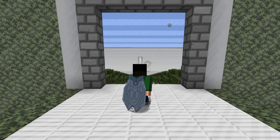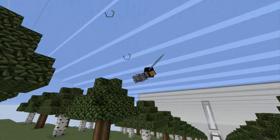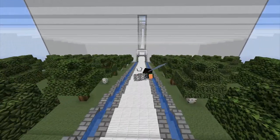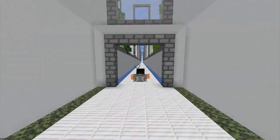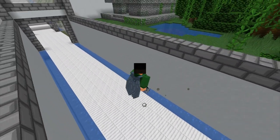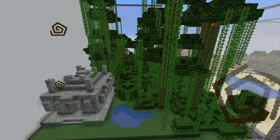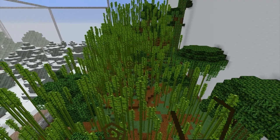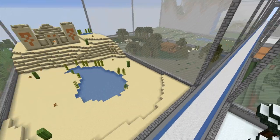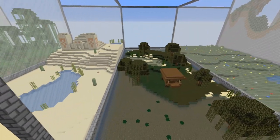And now we're going to check out the elytras. Here we go. Flying out over the trees and down into the bio box. I need practice on flying too. But here we go — we've got the jungle biome, the bamboo jungle, over here we've got the taiga, the desert — and I have to fix the temple too, by the way, I know that's broken.